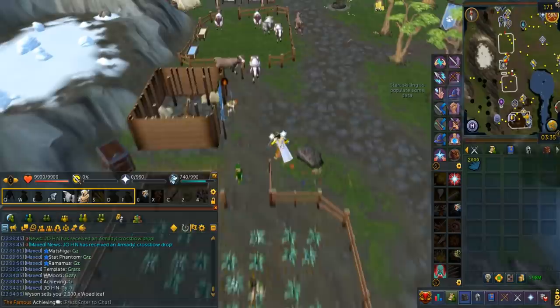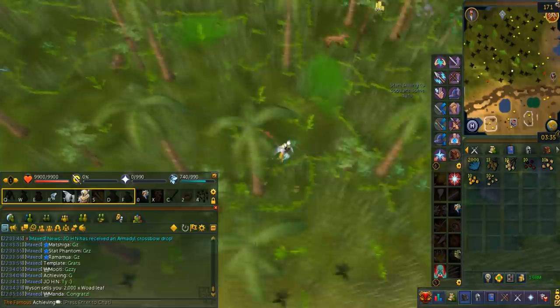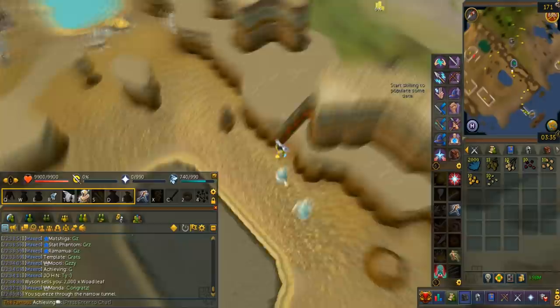You will definitely get a lot of seeds this way. For Meat Packs, they are located in Ooglog. Use the Ooglog Lodestone, keep going east, then go south and use the agility shortcut. Keep going south until you reach the Meat Shop. They restock 310 per day, which is actually a lot.